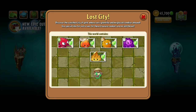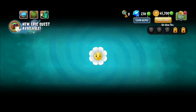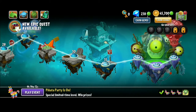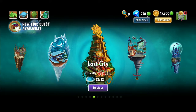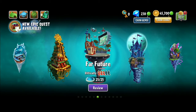In the Modern Day Zomboss levels, it cycles through Neon Mixtape, Frostbite Caves, Lost City, and Dark Ages — and I really realized how strong Endurian is there. Don't take him for granted. He's the best defense plant in my opinion, and he's not premium — you're not paying 100 gems like you do for Peanut.